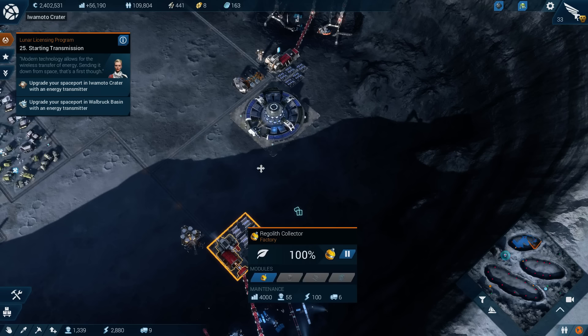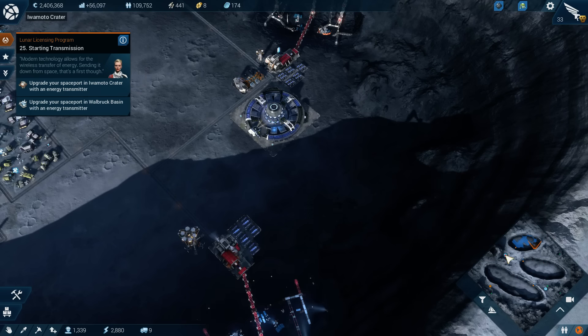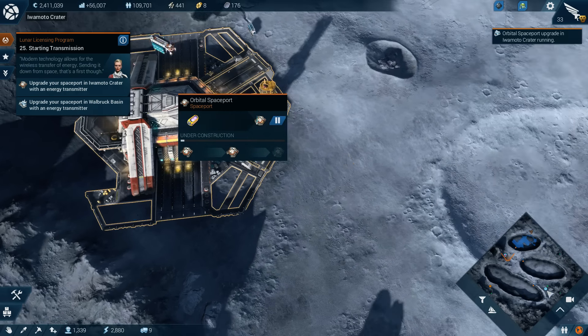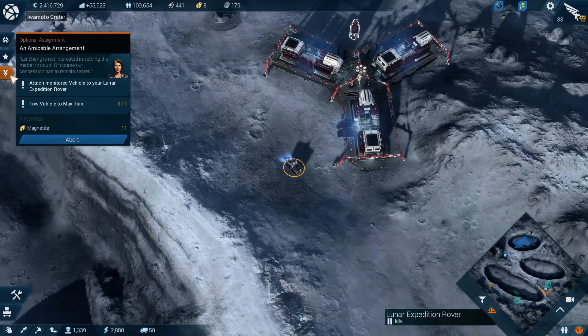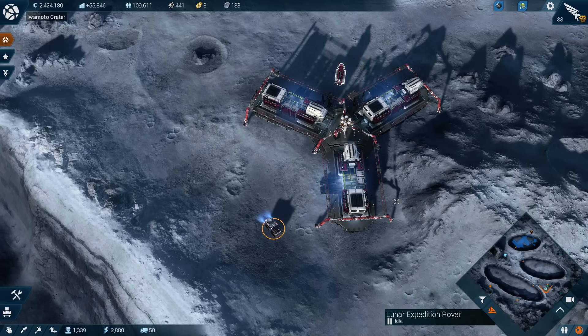Upgrade your spaceport in the crater with an energy transmitter. Spaceport upgrade initiated. I am supposed to attach a monitored vehicle and tow the vehicle to my TN.